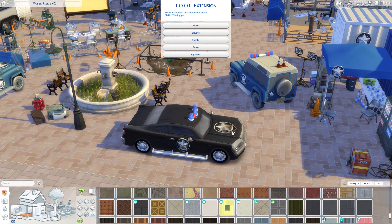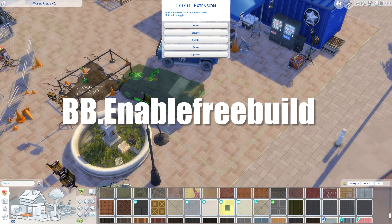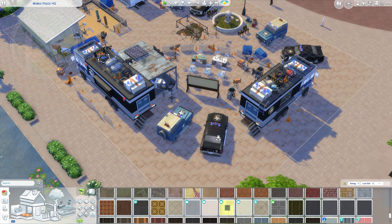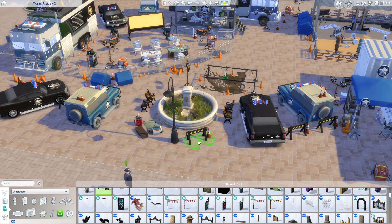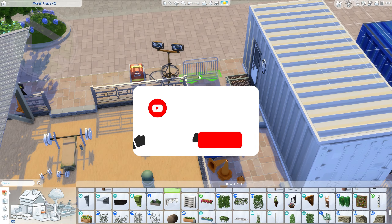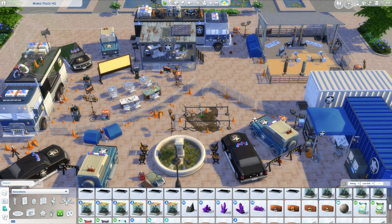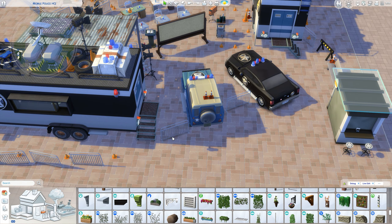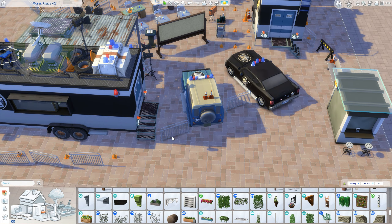One last thing I want to cover is how to get this build into your game — many people don't know how to do that, and it is super simple. First, have a sim assigned to the detective career via phone or computer. Then bring them to the precinct in the game. Once you're there, activate the cheat code BB.EnableFreeBuild. Once you do that, you can edit the lot itself, and then just grab this build from the gallery and place it on the lot. Simple as that.